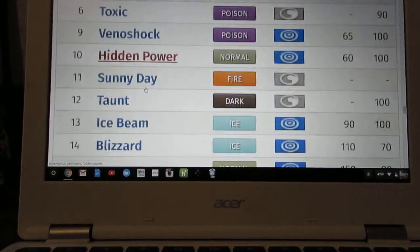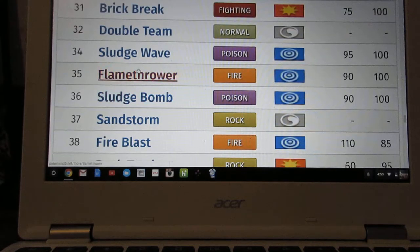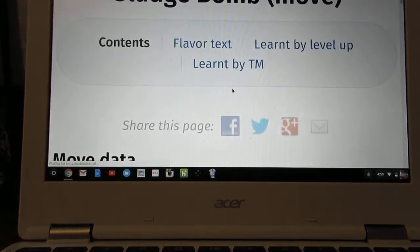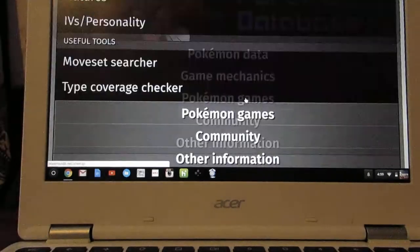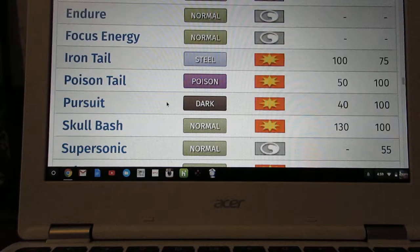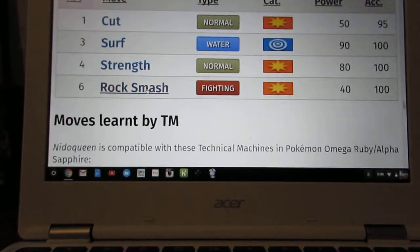Now for Nidoqueen's special moveset. I'd go with Sludge Bomb — or Sludge Wave if you prefer. Sludge Wave is a little better in Double Battles, but if you don't care about that, Sludge Bomb is good too. Sludge Bomb has a 30% chance of poisoning while Sludge Wave has a 10% chance, so you have to figure out whether you want to hit more Pokémon or have a better chance of poisoning. Honestly I'd go with Sludge Bomb.